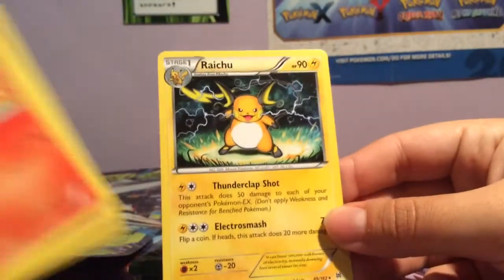Breakthrough pack — Raichu! Very nice, very nice. Raichu, even though it's not holo, it's still beautiful.